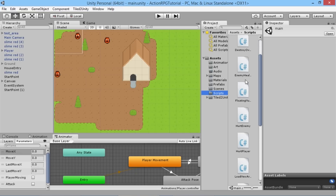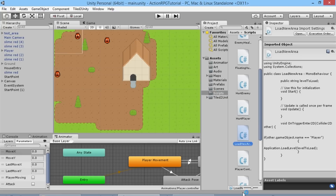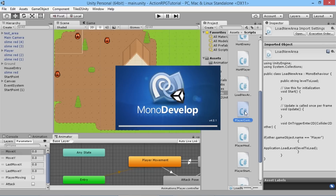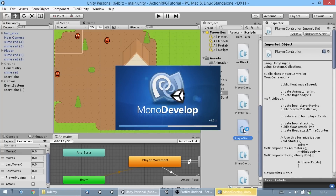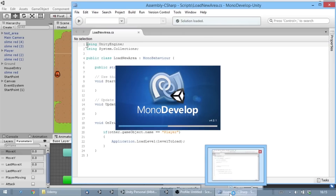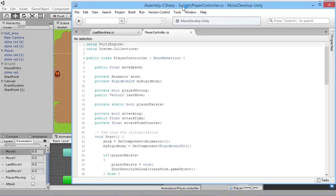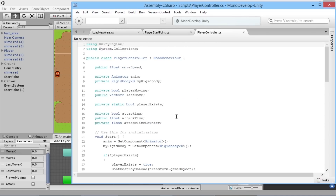We're going to our scripts folder and open up two scripts we use in relation to these things — the Load New Area script and the Player Start Point script — as well as the Player Controller script, which we'll use to control where the player should be coming in and out of. We'll just wait for MonoDevelop to start up and here we go.